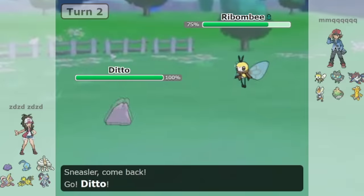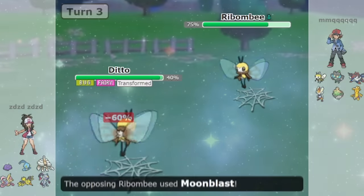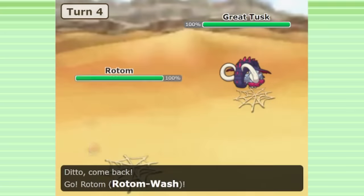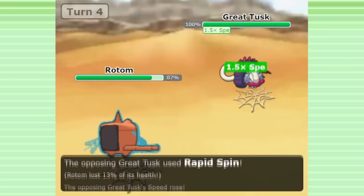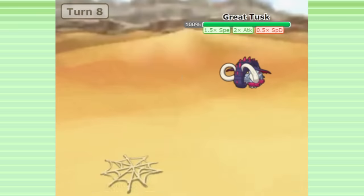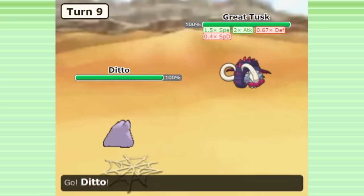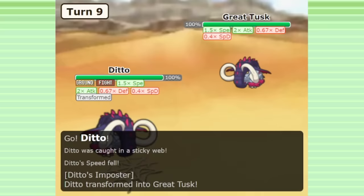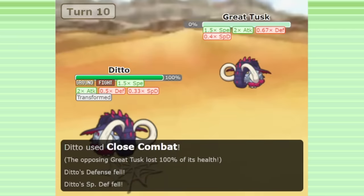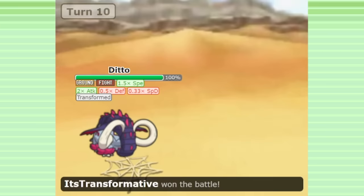Sticky web offense is very popular in Gen 9 at the moment, so if you're up against that matchup, you can actually transform into their sticky web setter and set sticky web alongside them. If both players have sticky web on the field, it's basically a neutral situation. But even if they happen to have hazard removal and find an opportunity to rapid spin or defog, removing the webs you set, Ditto itself can actually bypass the sticky web speed drop. When Ditto first switches in, it receives the speed drop in its original form, then transforms into the enemy, copying their stat changes and no longer suffering from the speed drop. Since you copy their boosts and outrun them with your Choice Scarf, this is an amazing form of counterplay against hyper-offensive sticky web teams.